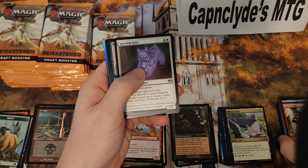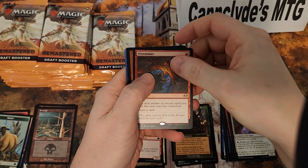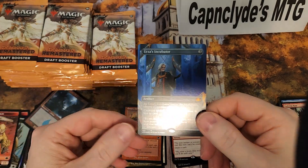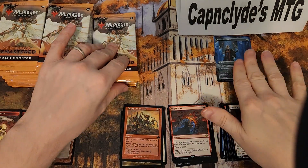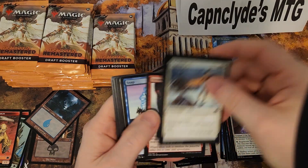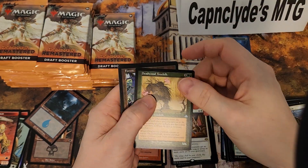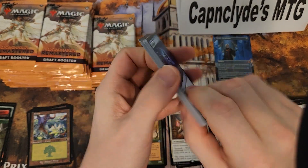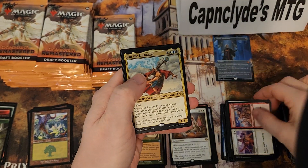Don't forget to sub up because we got some doozies coming when we do collector boosters. Oh, something's real good back there — there's an Overmaster. The Warrens! Look at that beauty — it's a Phyrexian Incubator foil, full art. That is a great first mythic and it's foil. Wow, so it took a whole case to get a foil mythic. That's a great start to the box — probably 50 to 60 bucks, maybe. That's a good chunk of the box right there.